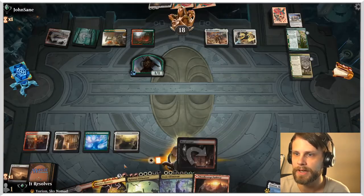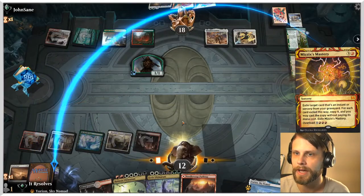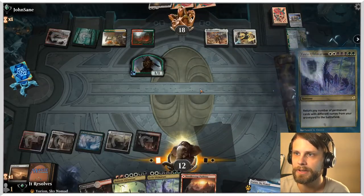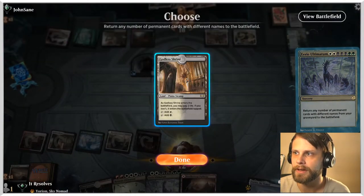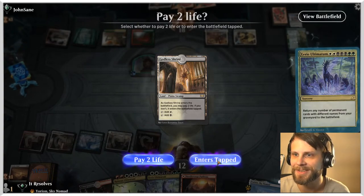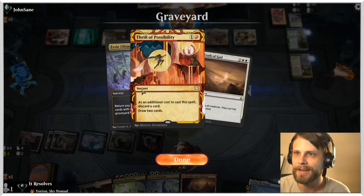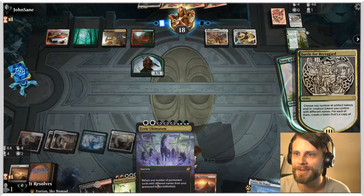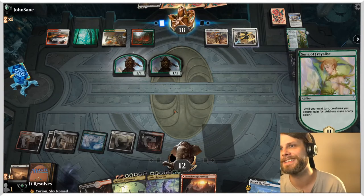And we're going to do that now. Let's Mizzix's Mastery here. We are going to play Eerie Ultimatum, obviously. I'd love to play that... oh crap, I'm silly. Oh no, I did the wrong thing. That's okay. Unfortunately Eerie Ultimatum is not the one I was actually hoping for — that's kind of silly but it's all good. We honestly should have gotten Ruinous Ultimatum in the yard, that would have been way better. Mistakes have been made, but it's all good.